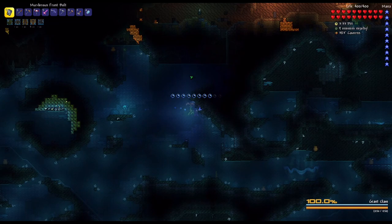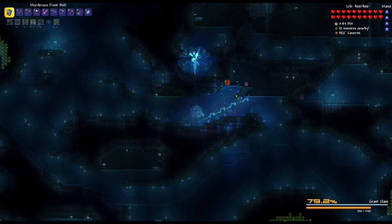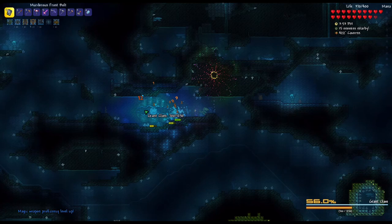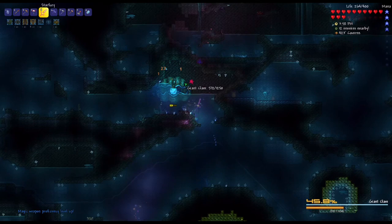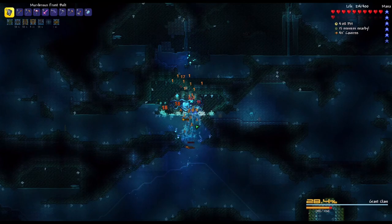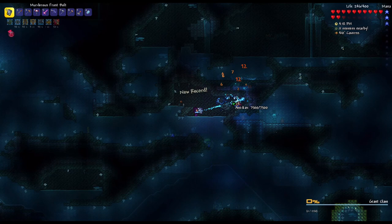We're suddenly in a boss fight - the Giant Clam! There it is. This is one of the bosses I need to fight. My gills potion ran out so I rebuff. It seems easy at first but it teleports and does a lot of damage. I run out of mana, kill some minions to recover mana, get stuck briefly, but we push through and kill it.